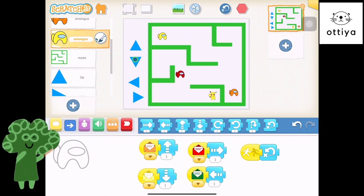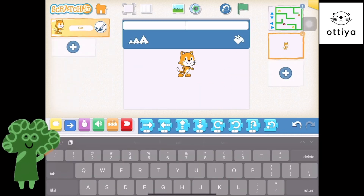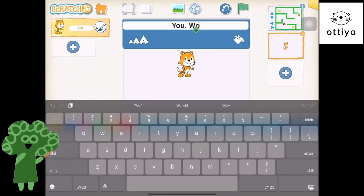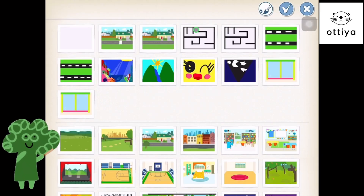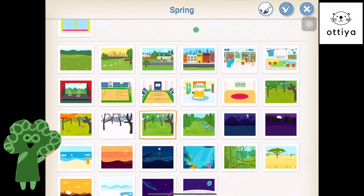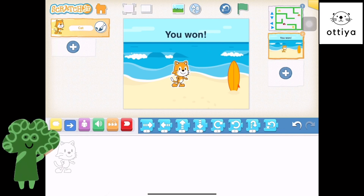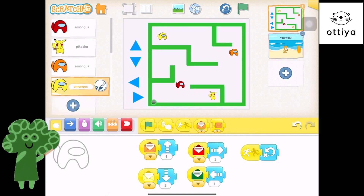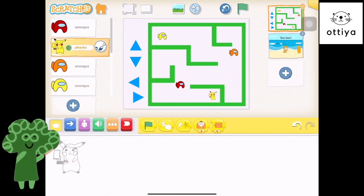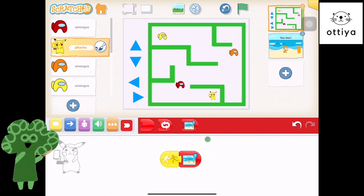Now we just have to code the part where this Among Us, when it touches Pikachu, we go to the next page which says something like 'You won! Yay!' So let's create the scene first — how about we just use the beach day scene with Scratch Cat saying 'You won.' That's really lovely. So let's go back and say: hey Pikachu, if something bumps into you, let's go to the second scene. And there you have it — that's basically our maze game.